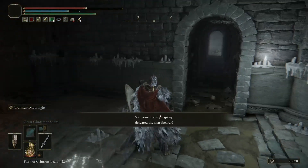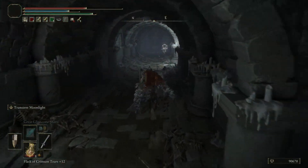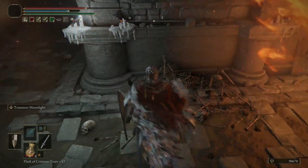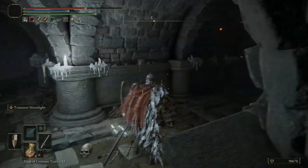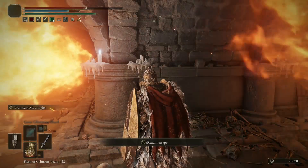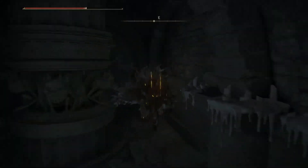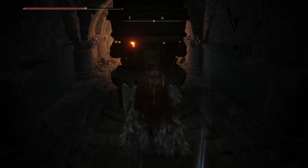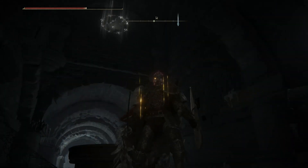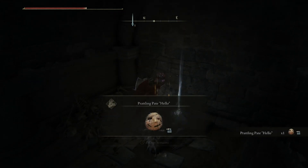We go down this hallway, wait for the flame to pass, sprint forward, and then hide in this little gap right here. This is a thing with every flame pillar like this — if you simply hit them once, they will deactivate, and most times they will simply get out of your way.